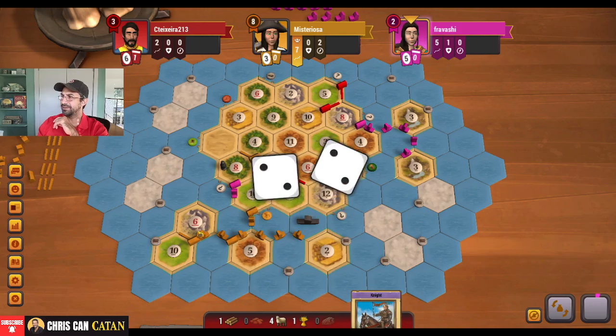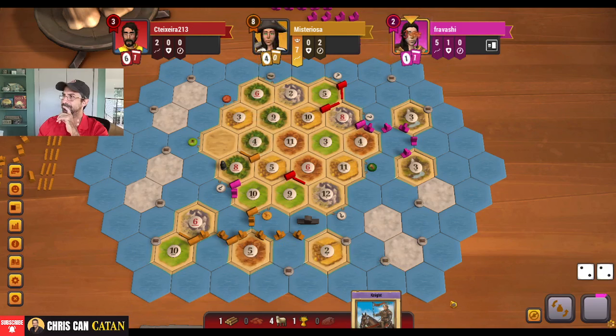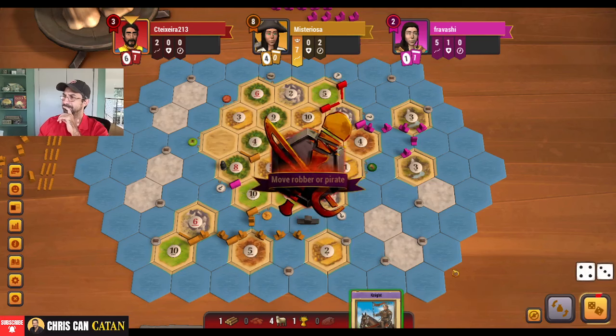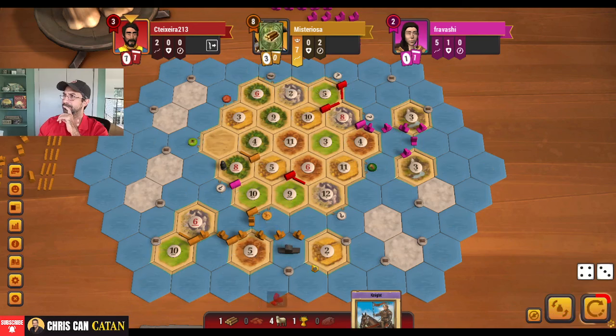This 6 is going to be an interesting target here too — that will probably be where we have to go next, just to make sure yellow can't get a city. That's really what we have to make sure happens — no cities for them. They just keep expanding; that's fine. Let's go here — we'll take that wood.